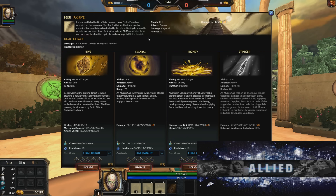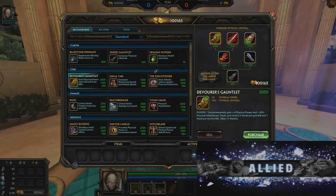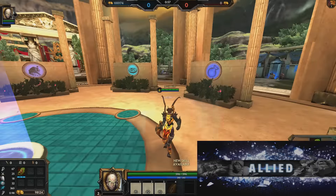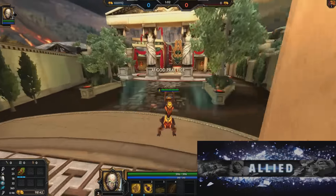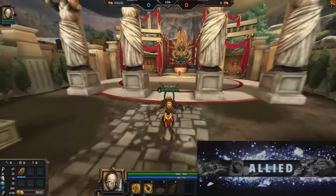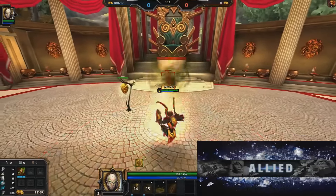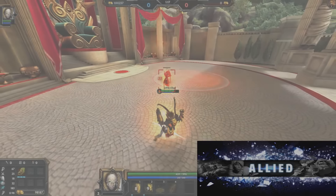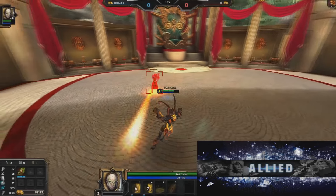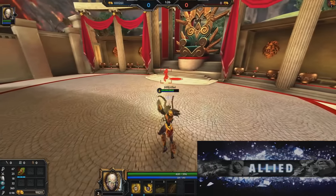After four seconds you get the disarm, so basically you need to apply the passive, auto attack, and then the disarm happens for one second. However, realistically in a 1v1 situation it's probably not going to happen. It's a very small disarm - you're going to be focused on other things and it'll just happen naturally. When I auto attack Robot here you can see the disarm just happened and Robot stopped for a second.